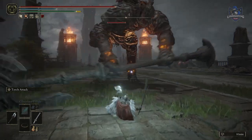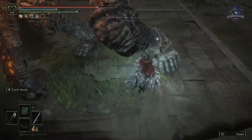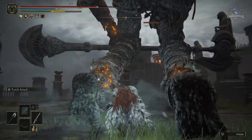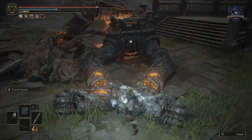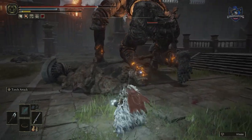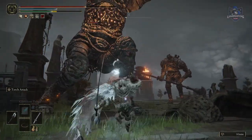Enemies after a certain amount of hits can break their stance, dropping down allowing you to hit them. Most enemies have a stance break meter which decays over time, so multiple quick heavy attacks are far more likely to break an enemy's stance than hitting them once and waiting. If you're looking to break their stance, make sure you do it in quick succession.